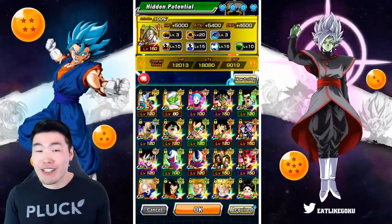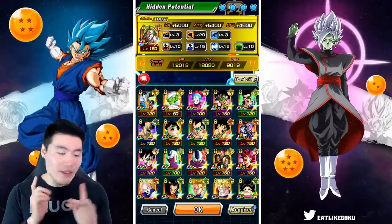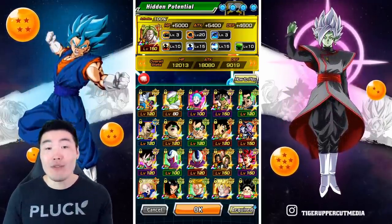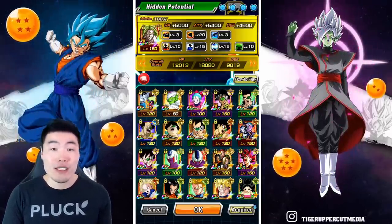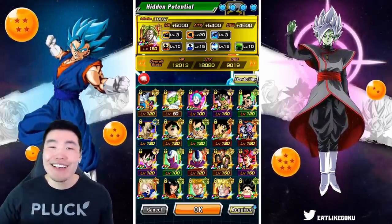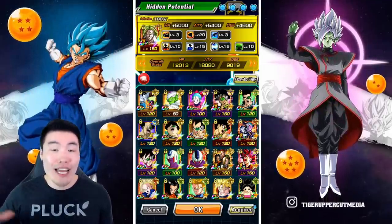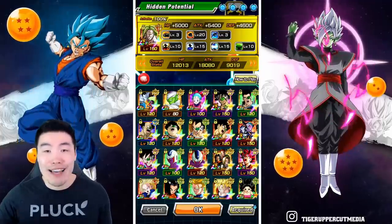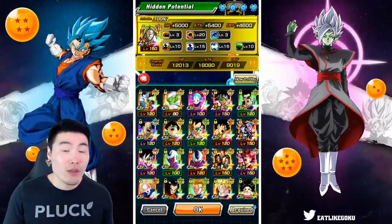This was actually a new series I introduced on the channel almost a year ago, with the first video talking about the to-be-released leader skills for Super Saiyan 4 Gogeta and Faze Omega Shenron, and that video was actually received really well. People seemed to like it a lot, but I kind of just forgot about it after that first one, and every once in a while someone would ask me, 'Yo Tiger, are you going to do another Dokkan History video? Are you going to bring it back?' And I always said I would — I've always wanted to, but I just never really got around to it.